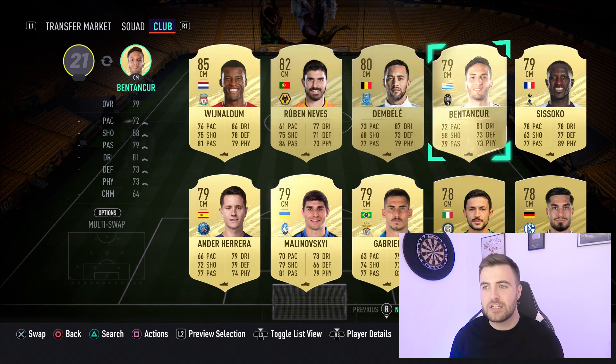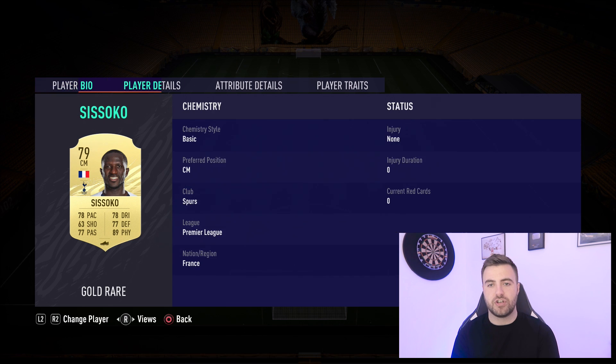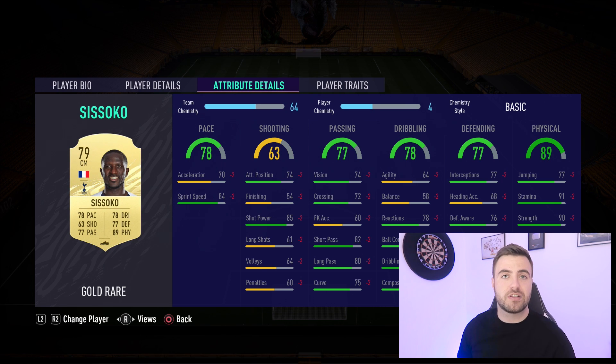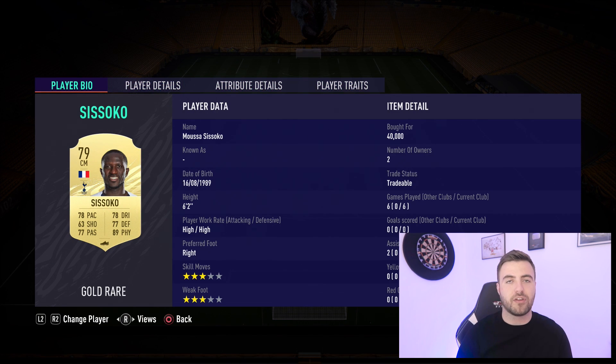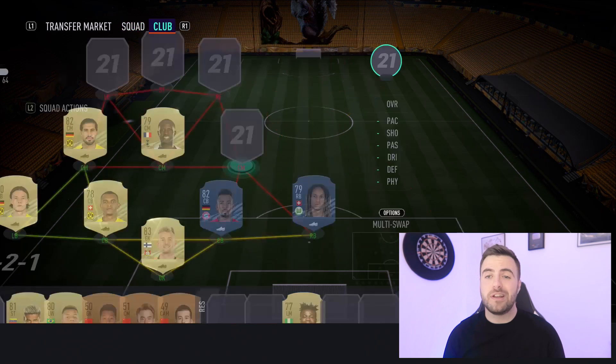Our other defensive midfielder is Moussa Sissoko, who has more of a license to play. He's got 3-star skills and 3-star weak foot and is your proper box-to-box with high attacking and high defensive work rates. His physicals are off the chain: 90 strength, 91 stamina, 85 aggression - he'll just run backwards and forwards all day long. He's got good passing, ball control, and dribbling once he wins the ball. At 70 acceleration you need to help him get up to speed, but as a pairing with Emre Can there's no stronger or more technical duo in midfield.